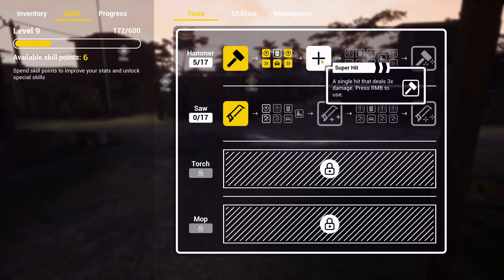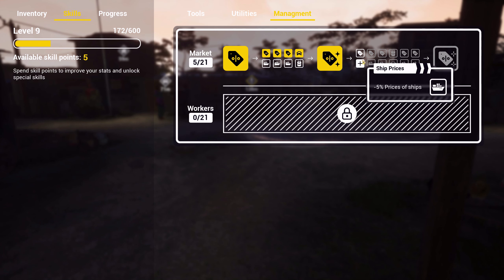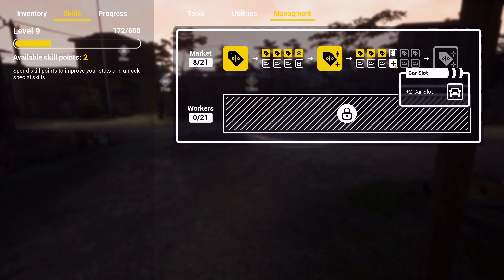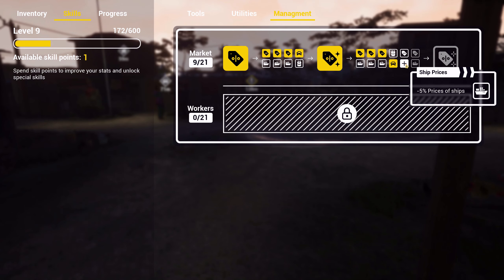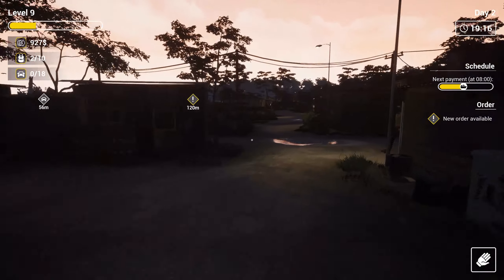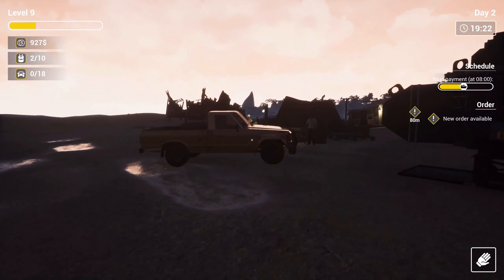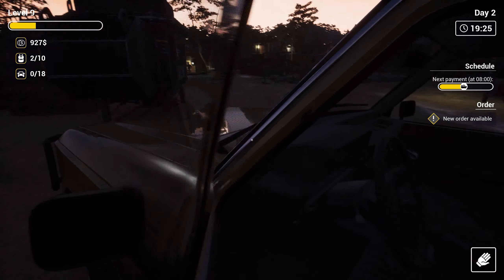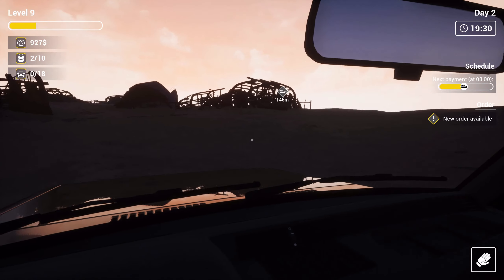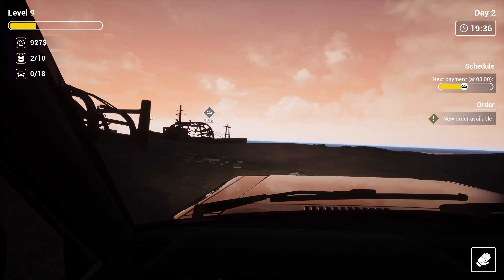A single hit that deals three times damage — press right mouse button to use. That's cool. And more hammer speed. Or we can get more prices in markets. Equipment slot — I don't really want equipment slot, I want slots for things. But the car slot is good. New order available — this guy has a new order now. But let's just go finish the ship. I know this is more like a let's play, but by doing so we are figuring out how this game works, what we can do, and how it feels to play.